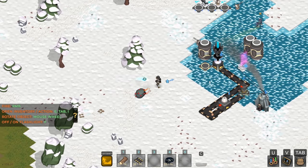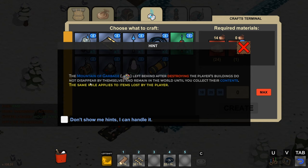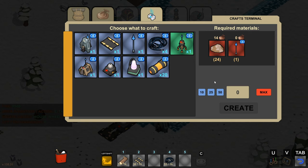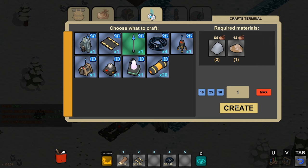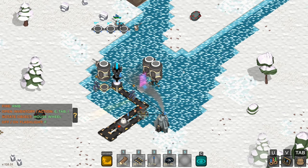Let's see if we can build another mining rig — or what that's gonna take to craft. We got another hint: the mountain of garbage left behind after destroying buildings does not disappear and remains in the world until you collect the contents — same rule applies to items lost by the player. So loot piles won't despawn automatically. To build another rig we just need one more power pole, but wait — I need more iron ore with soil. We've got to find iron before I can build another rig.